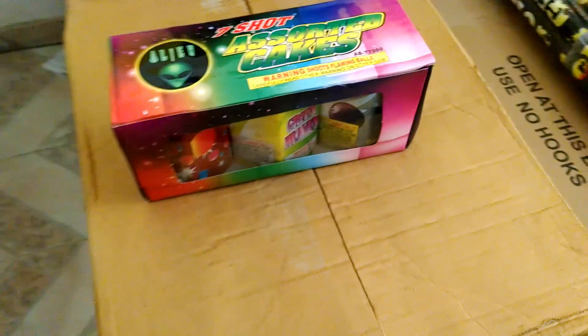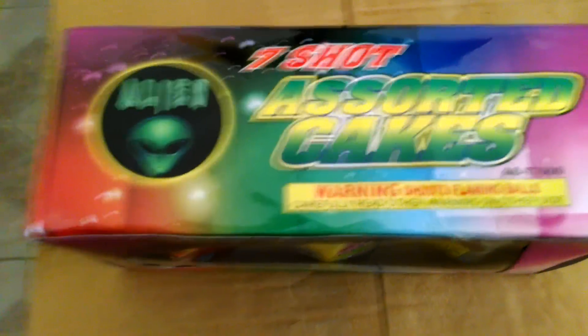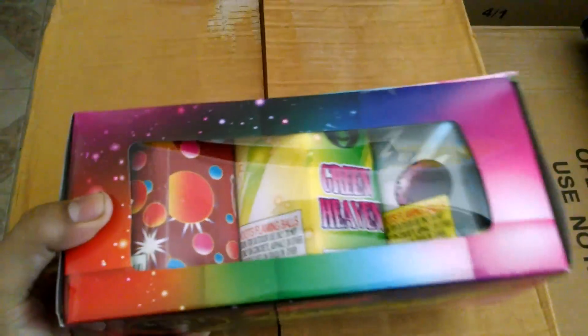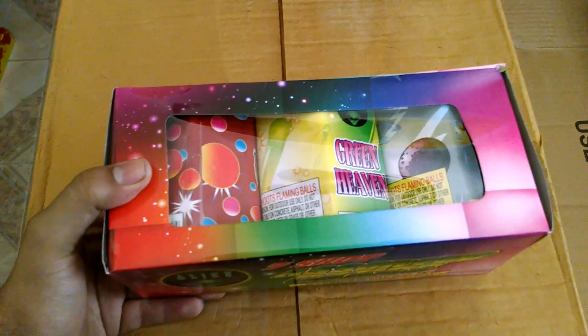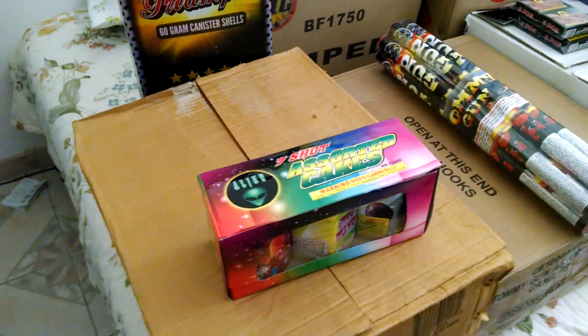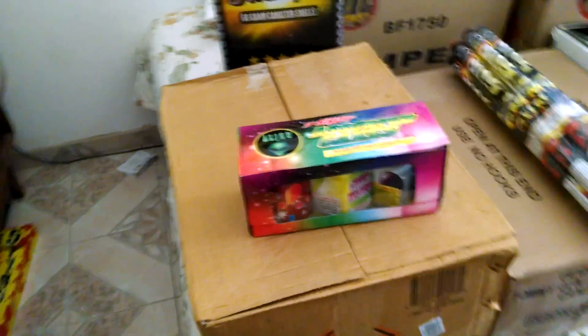Over here I got a case of the Alien 7 Shot Sword Cakes. It has a green heaven, silver eagle ball, and I don't know what the red one does. I'll be doing a demo of it because I have so many of them. My pattern is: if I have a lot of something I'll demo it right away; if I only have one, two, or three, I'll just wait until 4th of July.